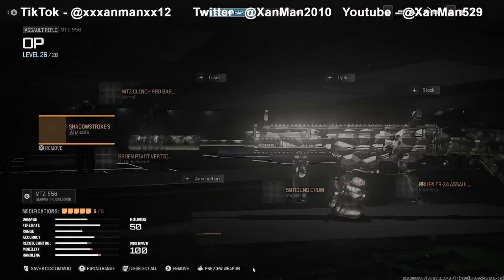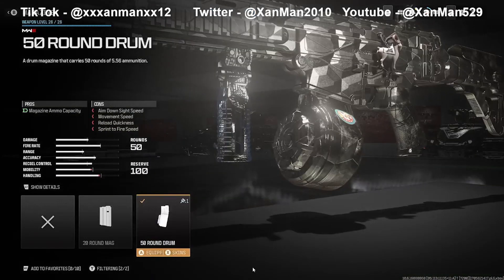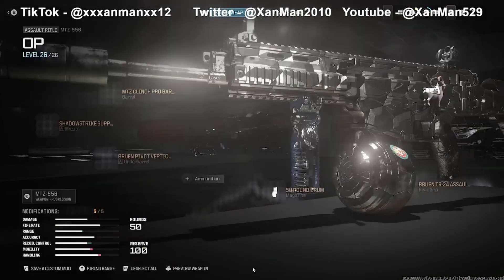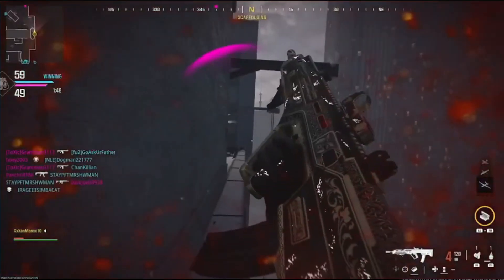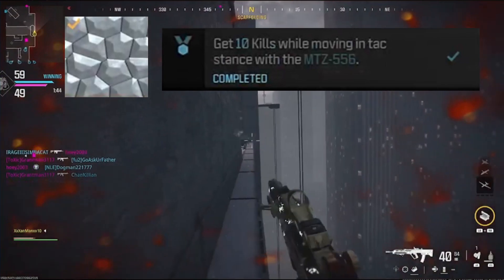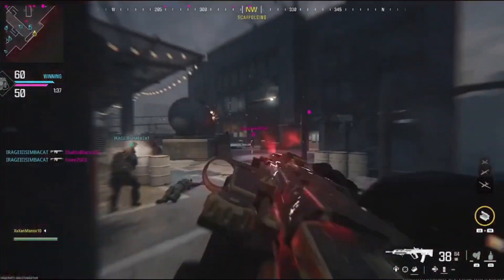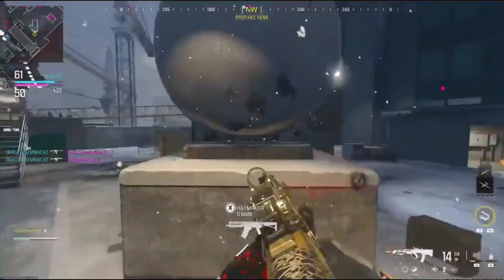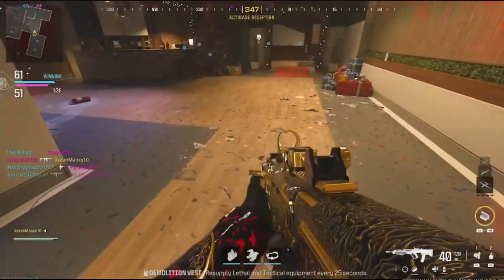For the next weapon, the MTZ-556: for the barrel, MTZ Clench Pro Barrel; for the muzzle, Shadow Strike Suppressor; for the underbarrel, Bruin Pivot Vertical Grip; for the magazine, 50 Round Drum for the Gilded Camo Challenge; and for the rear grip, Bruin TR-24 Assault Grip. The Forged Camo Challenge is get 10 kills while moving in attack stance - just be behind a head glitch, pre-aiming a hallway while strafing. Make sure you're in attack stance - that's the main part.